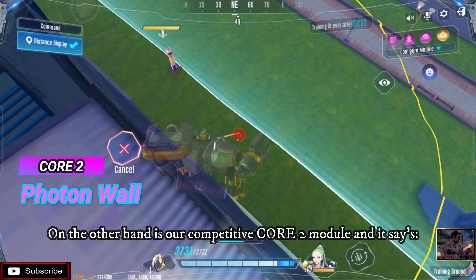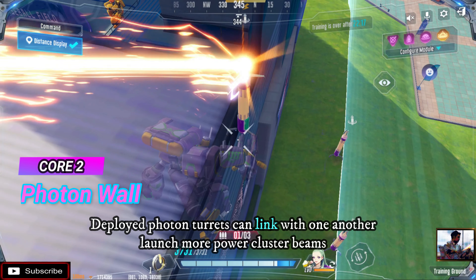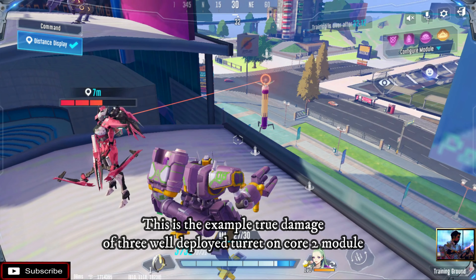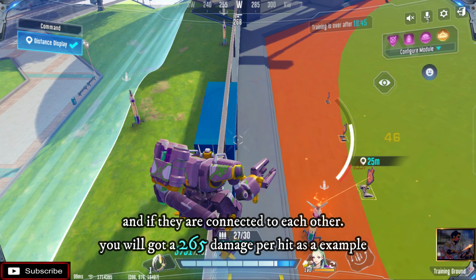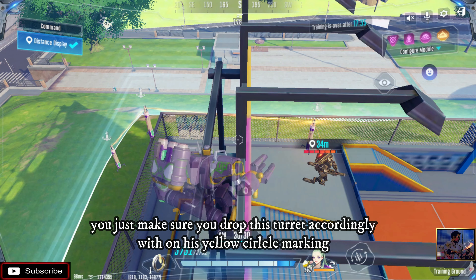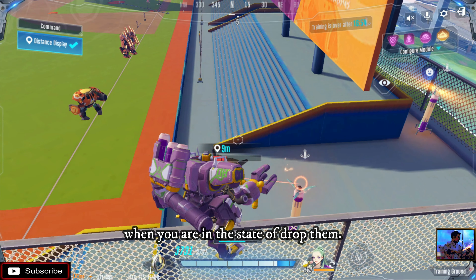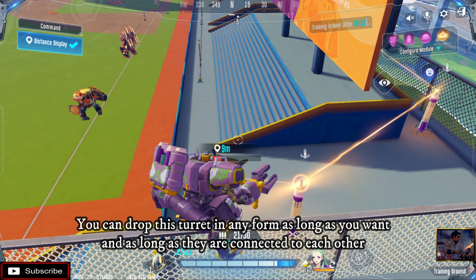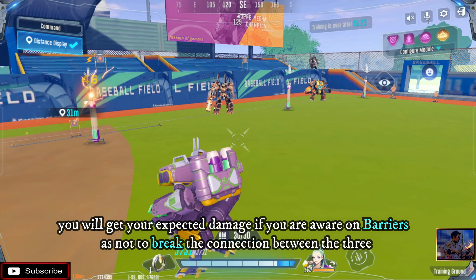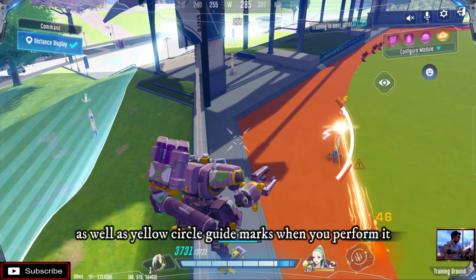On the other hand is Core 2. The module says deployed button turrets can link with another to launch more powerful cluster beams. This is an example of damage from 3 well-deployed turrets on the Core 2 module — if they are connected to each other you will get 265 damage per hit. Just make sure to drop the turrets accordingly within the yellow circle marking. When dropping them you can place them in any form as long as they are connected to each other to get your expected damage — being aware of barriers not to break the connection between the 3.